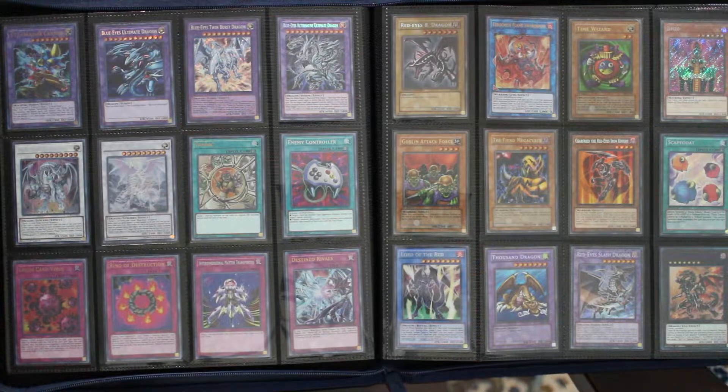Now we move on to Joey's stuff — Red-Eyes, Ferocious Flame Swordsman, Time Wizard, Jinzo, Goblin, Tank Force, Fiend Mega Cyber, Gearfried the Red-Eyes Iron Knight, Scapegoat, Lord of the Red, Thousand Dragon, Red-Eyes Slash Dragon, and Red-Eyes Flare Metal Dragon. This Ferocious Flame Swordsman is here instead of the original because one, I don't have a Flame Swordsman, two, I don't feel like tracking down a super rare one, and three, I think the artwork is just way cooler.